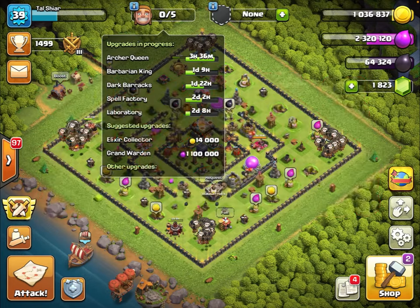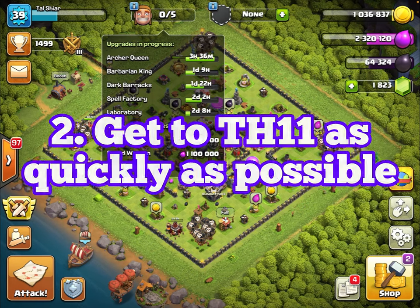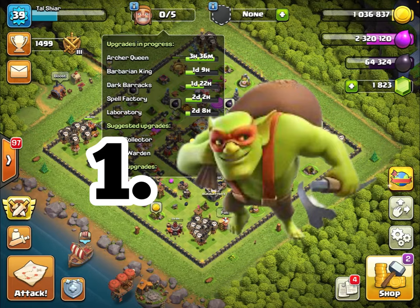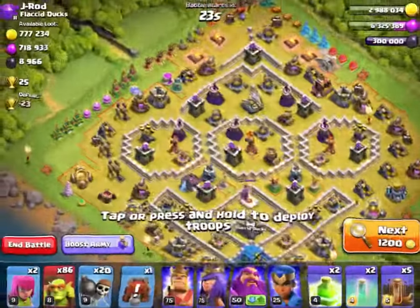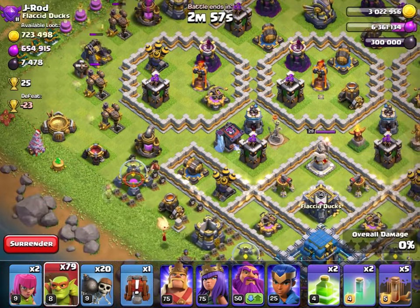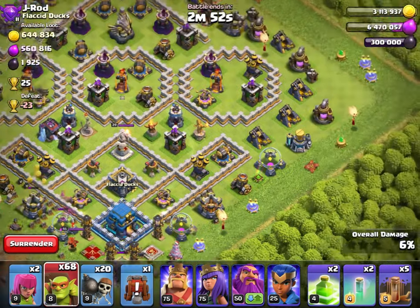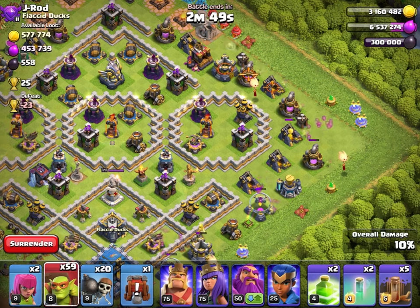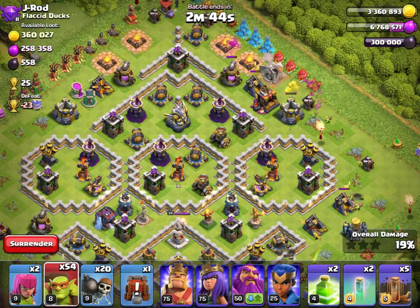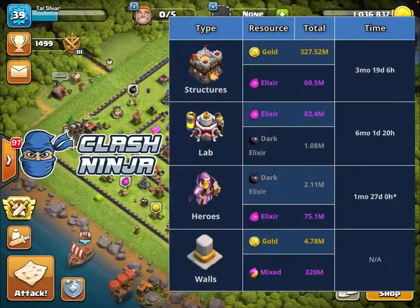Tip number two: get to Town Hall 11 as quickly as possible. Reason number one is that super goblins are the absolute best farming troop in the game. You can steal tons of loot and resources from any Town Hall as high as Town Hall 15, and you can do so easily. But they're only available if you have your goblins upgraded to level 7 in the laboratory and you are at Town Hall 11.